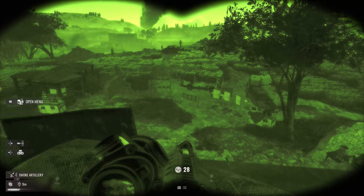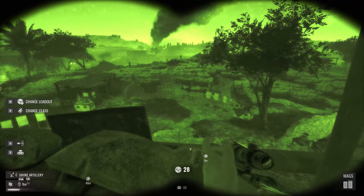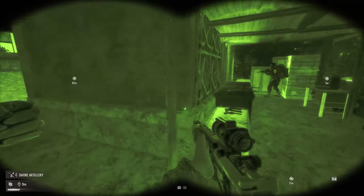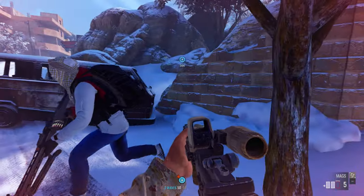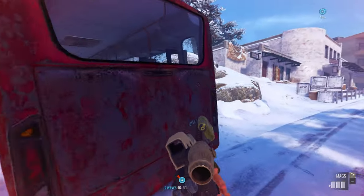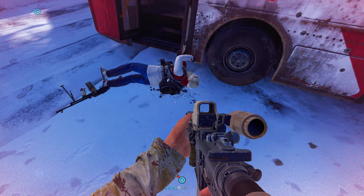When reloading, you can quick reload — which drops your current mag on the ground — by double tapping R, or on Xbox double tapping X, or on PlayStation double tapping Square. If you use all the ammo in your mag, always quick reload. An empty mag isn't doing anything in your inventory, plus you get that slight boost in reload speed. So always quick reload when empty.